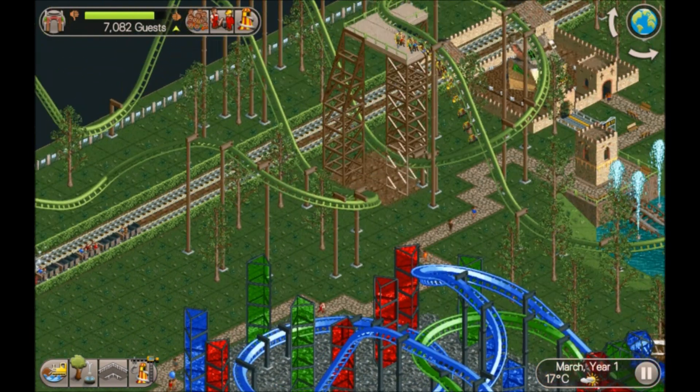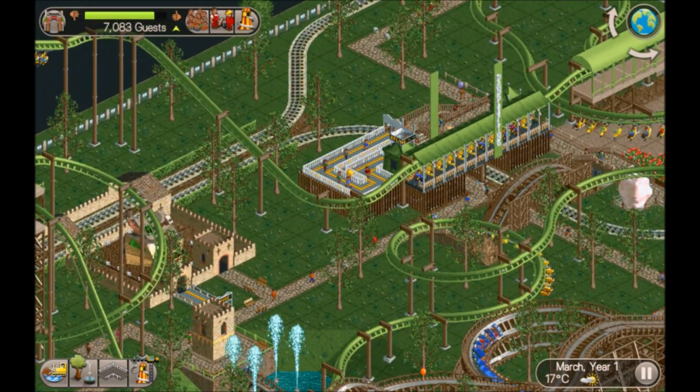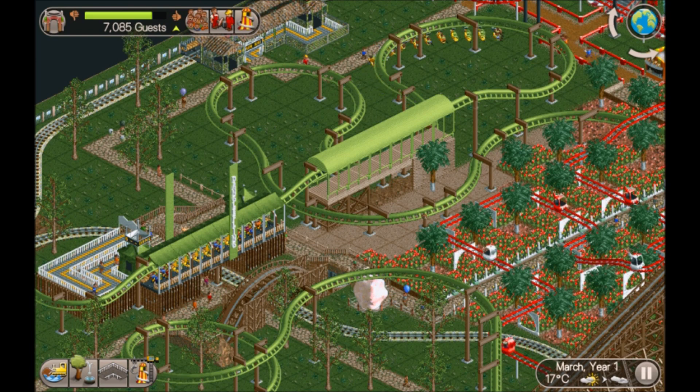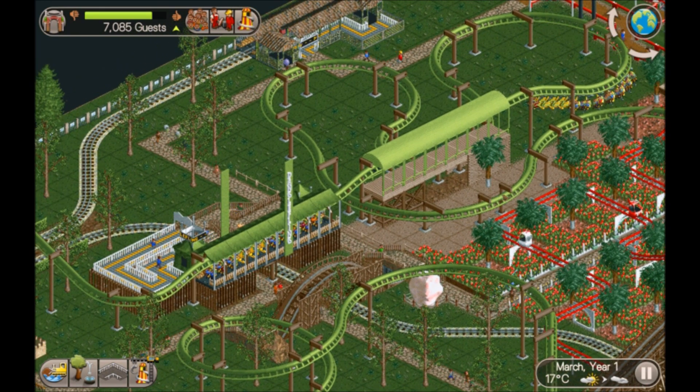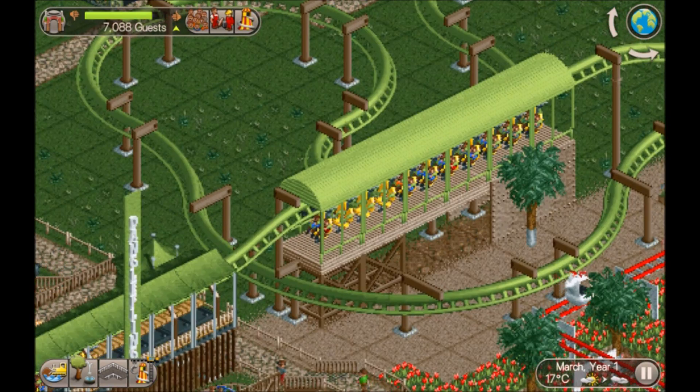There's a train station - good excitement on that train. Let's see what else we've got. We've looked at this suspended coaster I think - Dangle Fling.